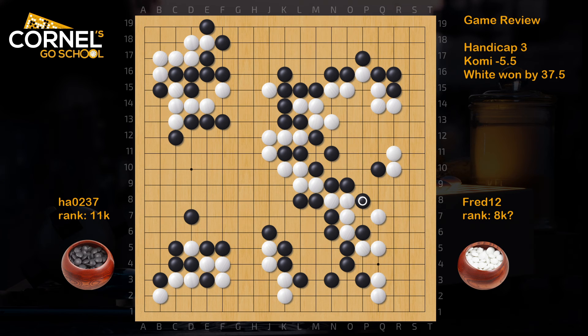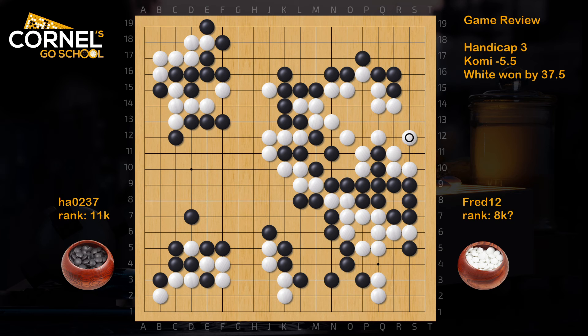After that kill it was too much. Well done by white here in this fight. The cut is not really the best way to start the attack here. Better push and push along, then play the vital point threatening to cut, and then protect the corner. And that's it - zero eyes for black. Playing the cut somehow, black managed to make one eye, but one eye is still not enough.